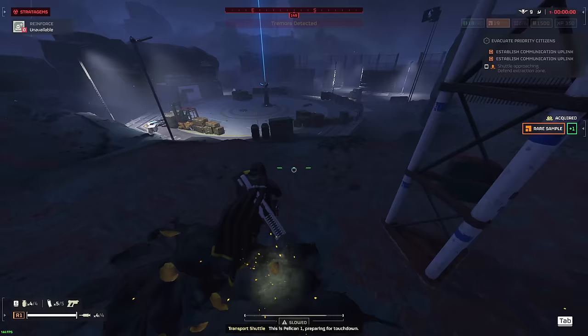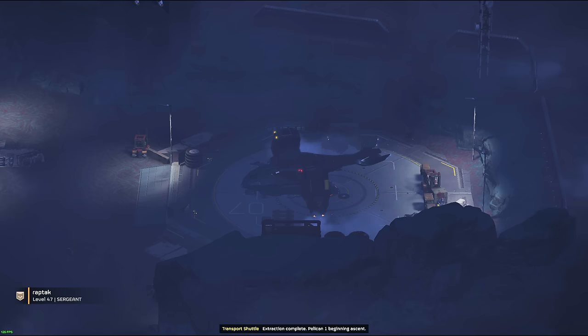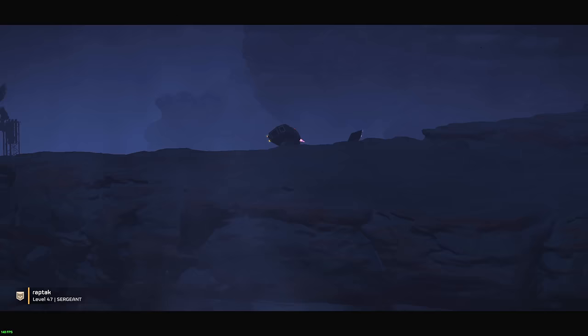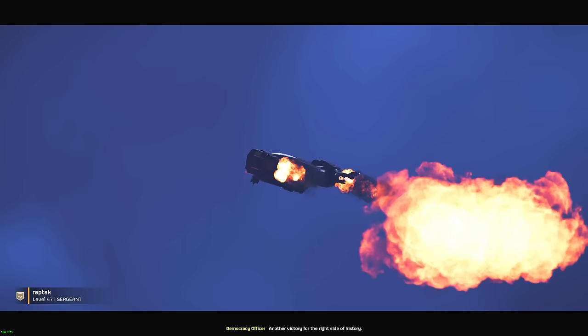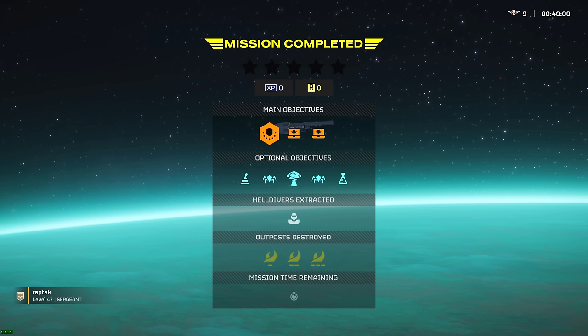So yeah, this loadout hasn't been too bad — it's just been a little bit inferior pretty much in every sense. The armor set is a little bit slower than the scout armor set, the Bile Titan dealing options are a little bit weaker than the ones we usually get, and the weapons are also a little bit worse. But if this serves as anything, it's proof that the starting loadout is not gonna be your worst enemy — just gotta use it properly and you should be good to go. Taking it slow here, making it back to the extraction zone so we don't bait anybody into it — but I think we're good.